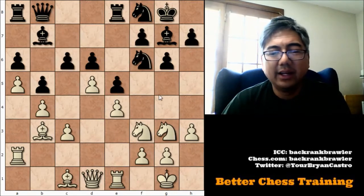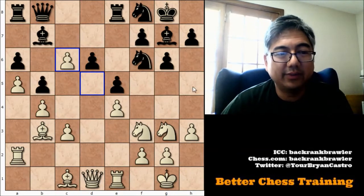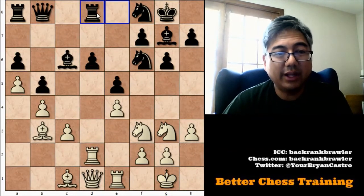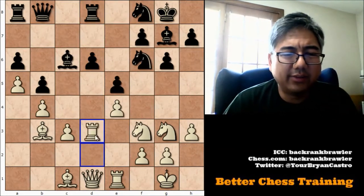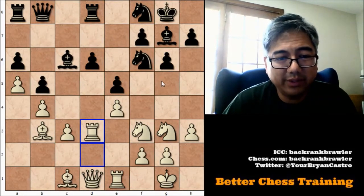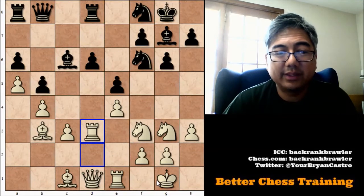C6 is played, and of course white wants to take that now, opening this diagonal. It takes back with the bishop, and now we're going to attack this pawn. It's attacked twice and only defended once, so black brings this rook over to defend. White plays Rook to E3 — there could be a lot of ideas: this bishop could come to G5 to pin this knight, and white might envision Rook to E2 and then Rook to D2 tripling up here.